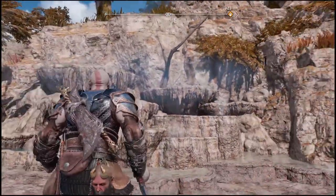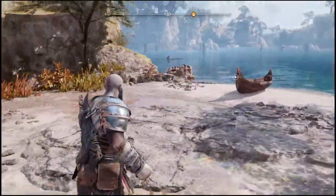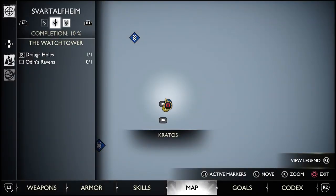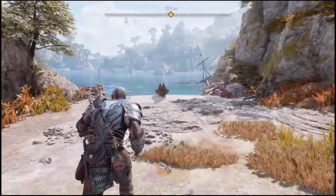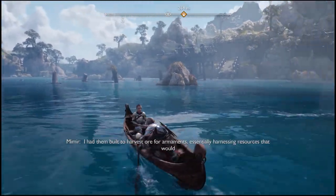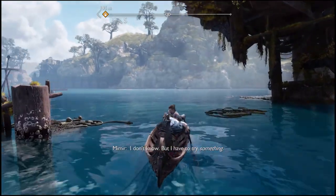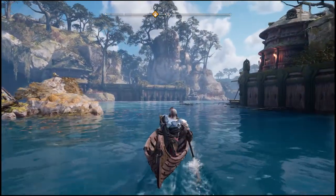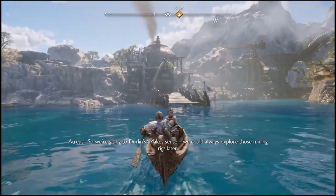What's over here — why so glowy and colorful? Must be the steam or something. Now that we got those collectible pieces — there's another one right here, so we'll come back to that. I kind of want to stick with the main quest right now. They're built to harvest ore for armaments, essentially harnessing resources that would otherwise go to the dwarves. I'm gonna proceed right here — it's a good thing we got that rage bar increase. Makes sense. We could always explore those mining rigs later.